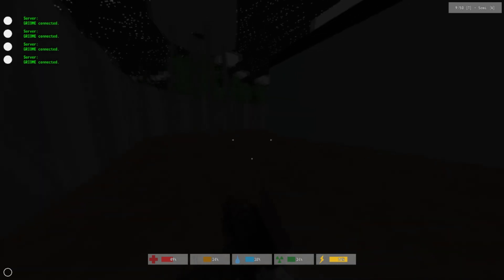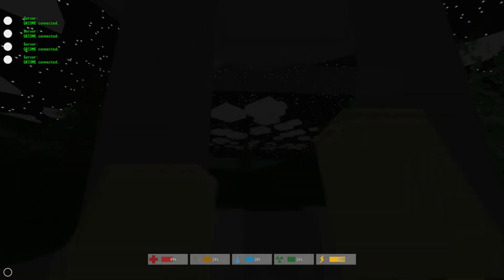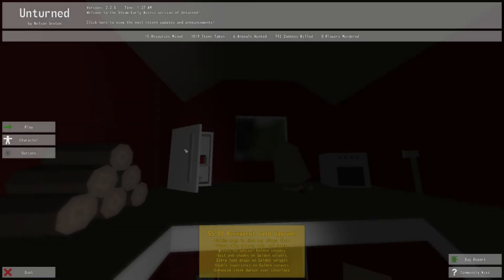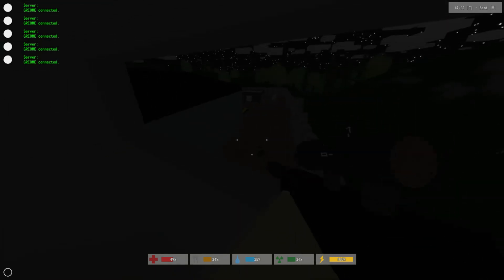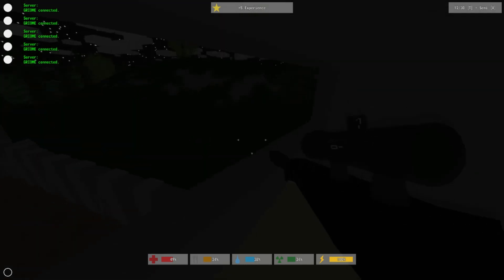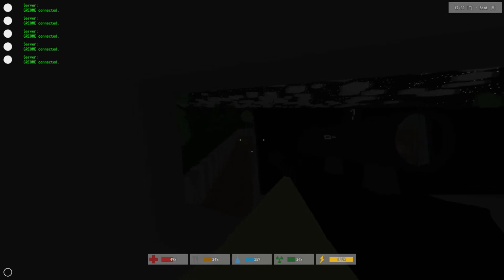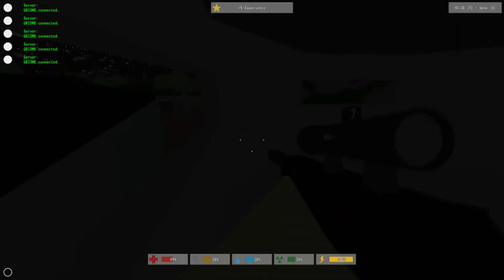You'll run up into one of the towers, disconnect, then reconnect, and all the zombies will respawn. Once all the zombies have respawned, you'll grab your rifle and start sniping some zombies. This is a very, very useful strategy to boost experience.